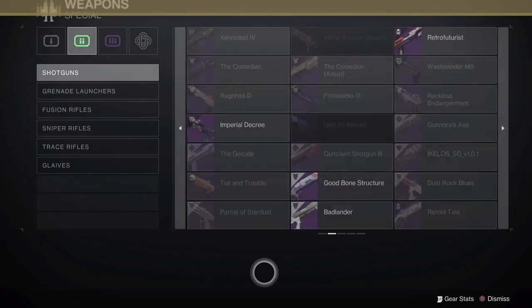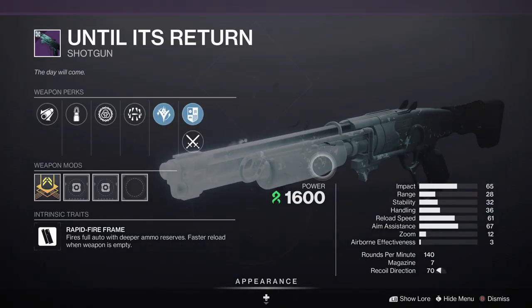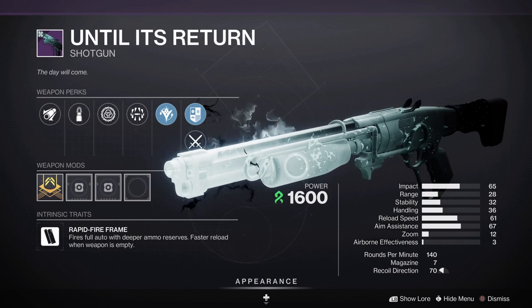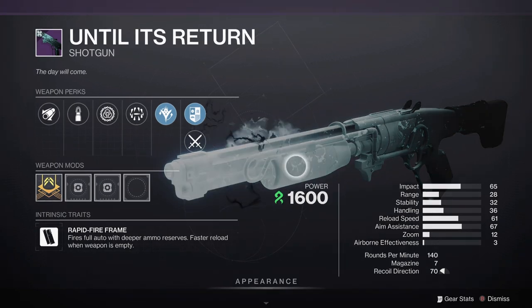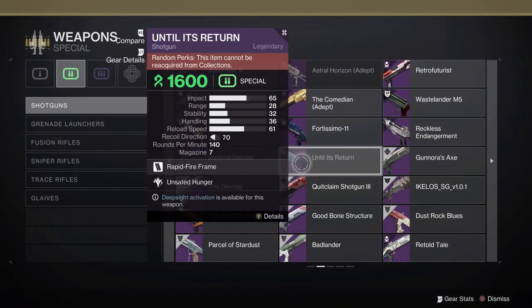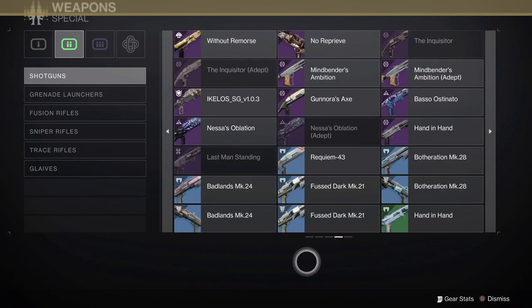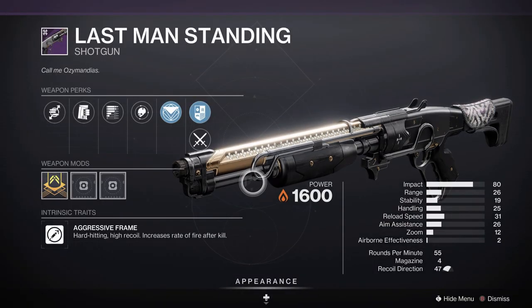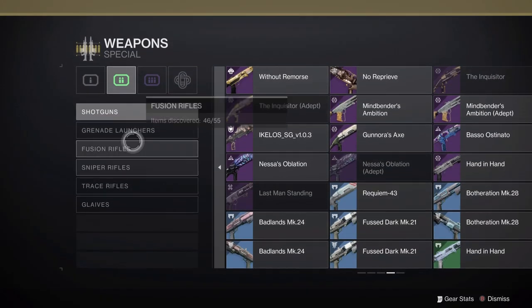Into special weapons, we have a new seasonal Strand rapid fire shotgun — an interesting idea I'll have to play with to form an opinion, as it's hard to enjoy rapid fire shotguns; Basso Ostinato from Neomuna is decent but not great. We also have the return of Last Man Standing, an old friend from Gambit Prime — an aggressive frame Solar shotgun. With access to something like Subsistence, this is probably going to be a pretty solid roll on re-emergence.